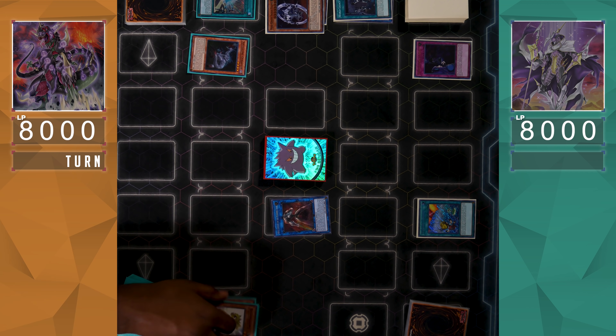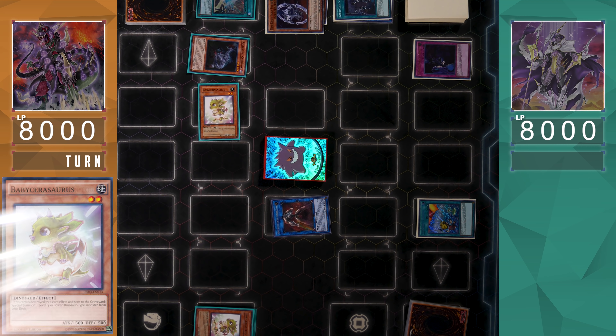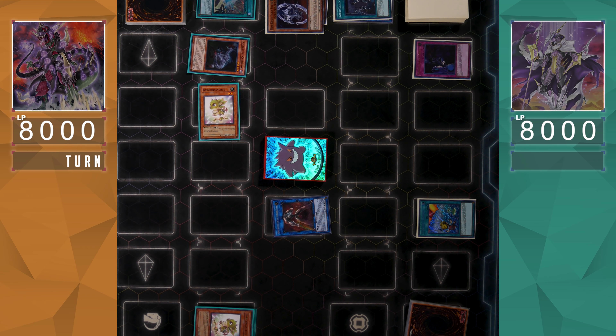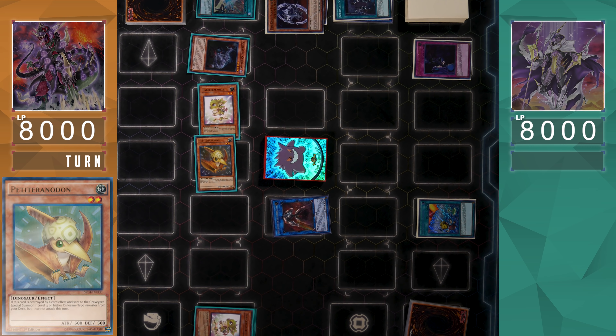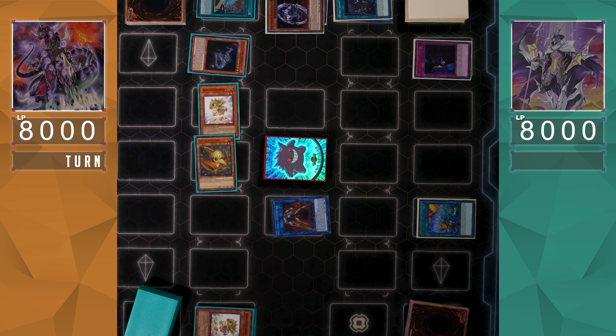Baby Sarasaurus' effect must activate to summon another Baby from the deck to the side of the field. Soul Eating is going to destroy that Baby Sarasaurus to summon the previous one from the graveyard, and now it triggers the new Baby Sarasaurus sent to the graveyard to Special Summon another Dinosaur monster. It's crazy how the effect of Baby Sarasaurus is not a hard once-per-turn — you can keep looping those to summon Dinosaur monsters to your side of the field.